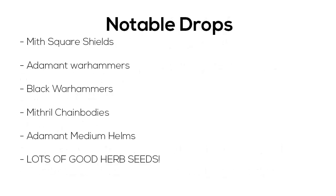They also drop some pretty good drops, like mithril square shields, adamant war hammers, black war hammers, mithril chain bodies, adamant and medium helms, and they drop a lot of good herb seeds. So if you have 55 magic, you can even just bring some runes to high alch them when you actually get them, because they do drop quite often.